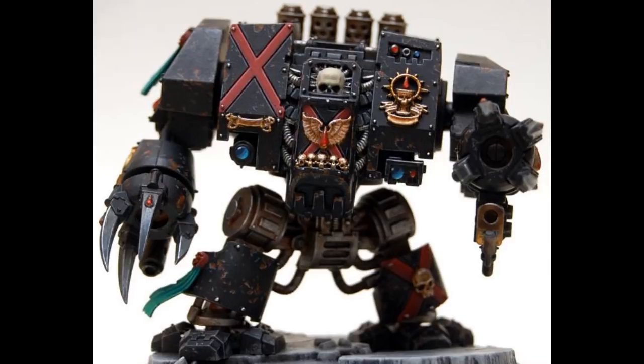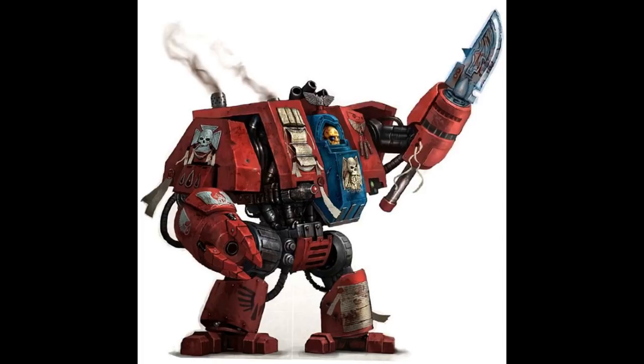The Librarian Dreadnought: when a Blood Angels librarian is critically wounded in combat, they can also be placed inside the armored sarcophagus of a dreadnought. These dreadnoughts, known as Librarian dreadnoughts, are outfitted with built-in psychic hoods and are equipped with a force weapon — usually a force halberd — in place of one of the Furioso blood fists. These dreadnoughts are still capable of unleashing powerful psychic abilities and are protected by the dreadnought's thick hull. Librarian dreadnoughts are extremely rare among the Blood Angels and their successors, and even rarer among other Adeptus Astartes chapters.